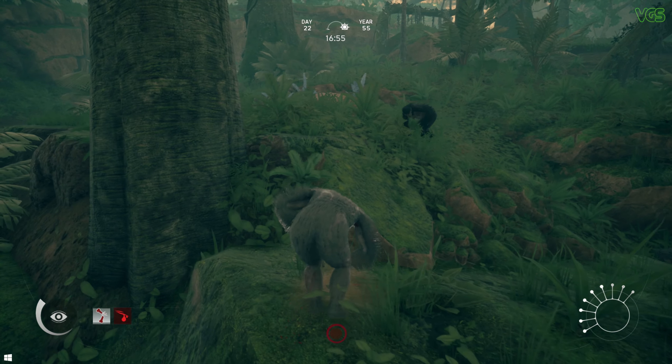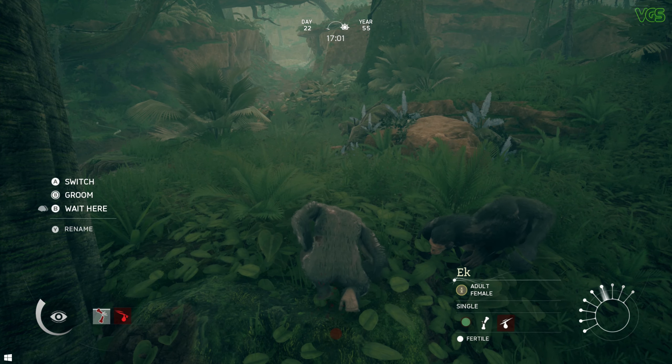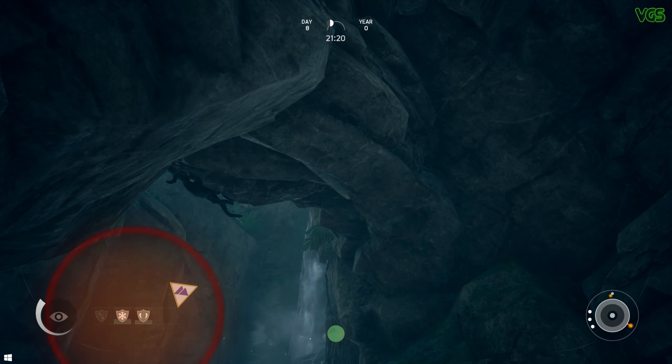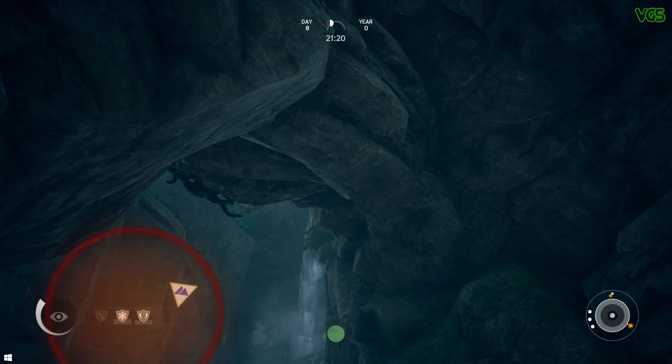If you are injured, you may have noticed three circles. The green circle indicates your energy, yellow your stamina, and red your life expectancy. Those circles will increase or decrease depending on whether you've eaten, drank water, or slept. First your energy circle will decrease, then your stamina, and then unfortunately your life expectancy, which will lead to your death.